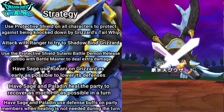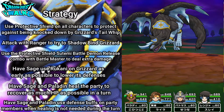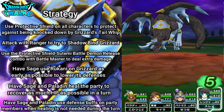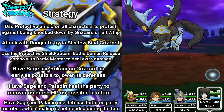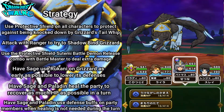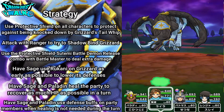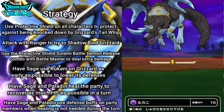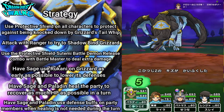Okay, so here we go with this battle. Most likely first is going to be my Ranger. What I'm going to do with my Ranger is attack first, just so I could possibly get a Shadowbind — hopefully. No Shadowbinds there. Here we go with my Battlemaster — I'm going to use Protective Shield. And here we are with my Sage. With my Sage, what I'm going to do is try to use Lukani. Lukani does work; sometimes it goes in, sometimes it does not.